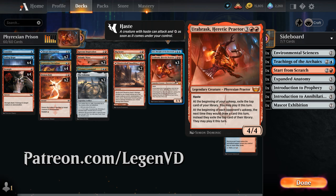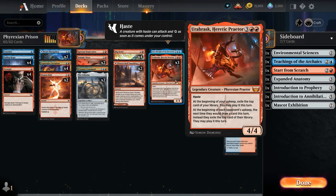The deck features three copies of Orobrask, Heretic Praetor — the 5-mana 4/4 legendary Phyrexian with haste. At the beginning of your upkeep, exile the top card of your library and you may play it this turn, so it's kind of like drawing two cards per turn. And at the beginning of each opponent's upkeep, the next time they would draw a card, instead they exile the top card of their library and may play it that turn. So we just take away the opponent's draw step altogether.